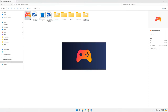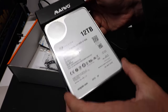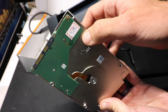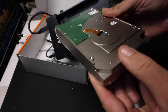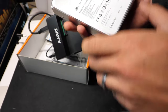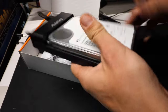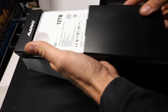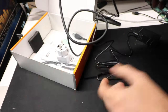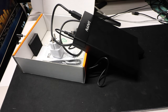They are sending a Seagate 12 terabyte enterprise capacity 3.5-inch hard drive. On the back there's a little marking - I'm not exactly sure what it means but you can look it up. These hard drives tend to work just fine whether they're refurbished or not. The price is right. You just hook one side up to your computer and then connect power, flick it on, and your device should see it.